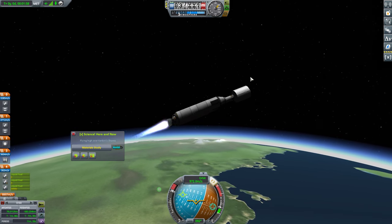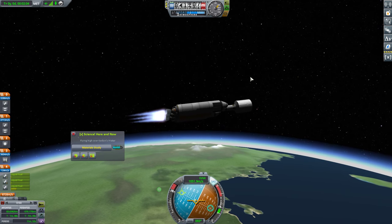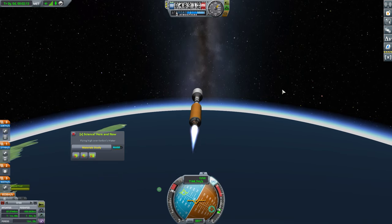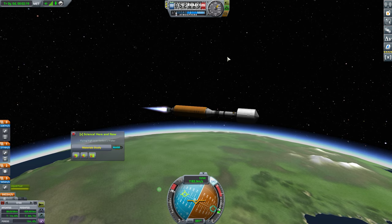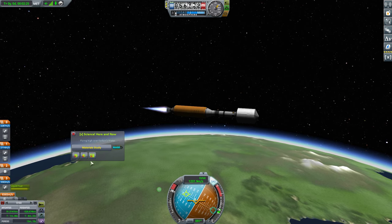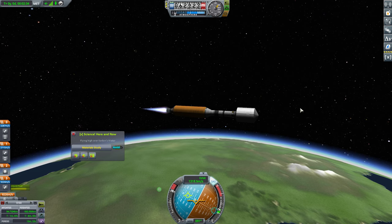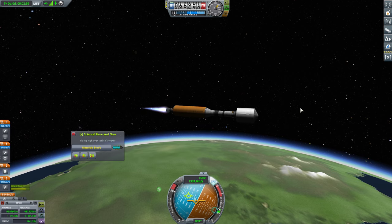It's kind of waggly, but okay. We need to hold this position now to detach those tanks — there we go. Excellent. And now we just burn at the horizon for a little while here. Our time to reach the apoapsis is decreasing, so we need to continue this burn at least until such a time as it no longer decreases — and it just went up. So once our apoapsis reaches 100 kilometers, I think I'm going to cut.